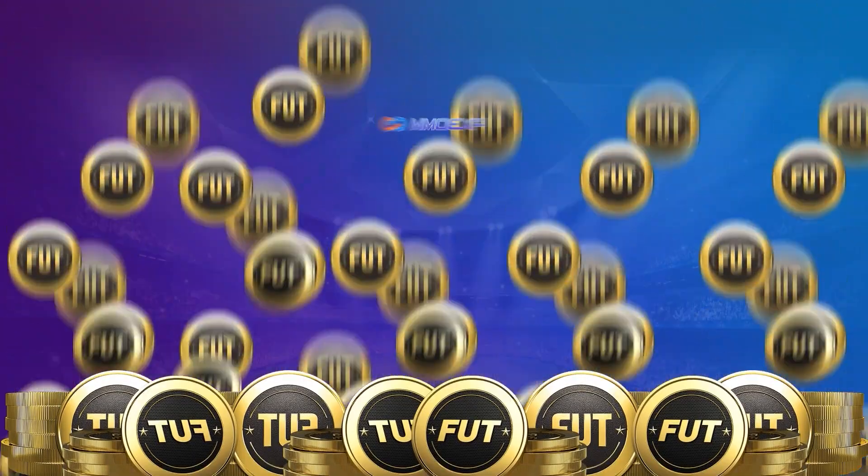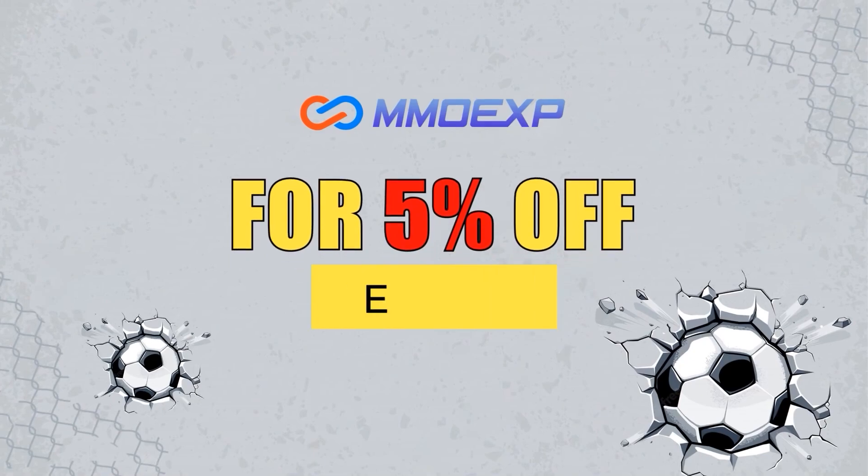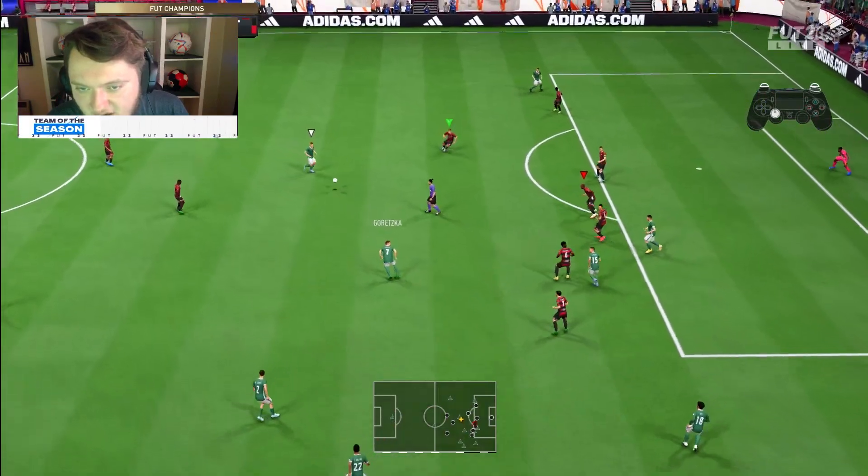For cheap FIFA 23 coins, make sure to check out mmoexp.com to get faster reliable coins and use code VIPER at checkout for a five percent discount.